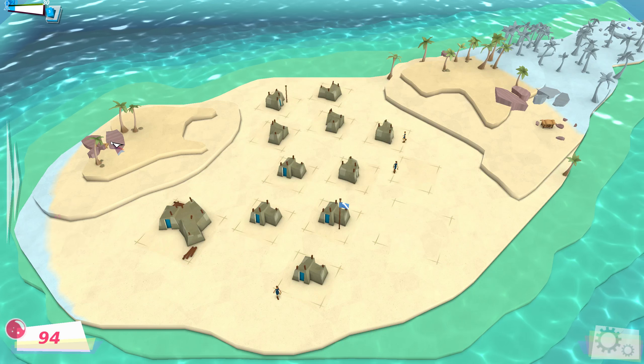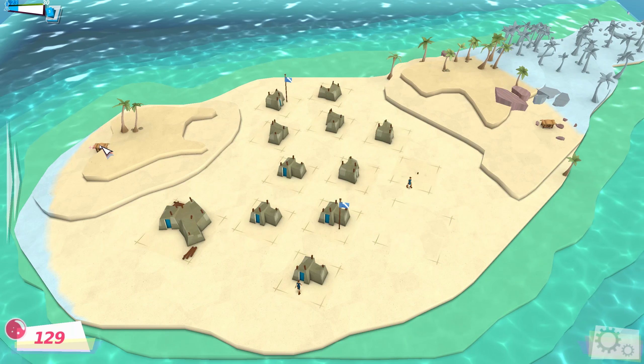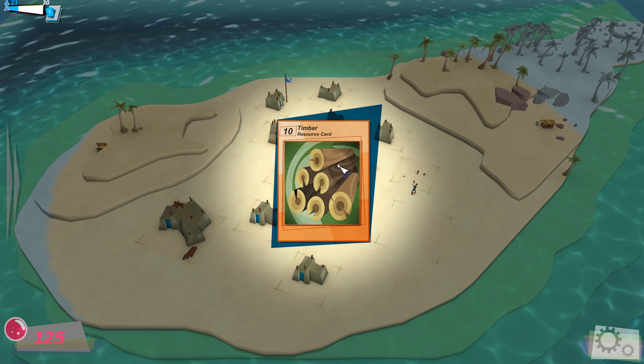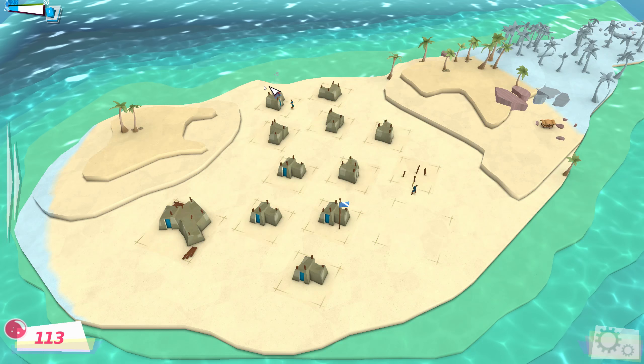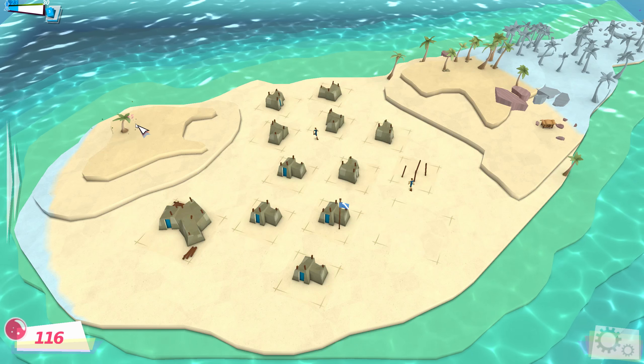So later on I've got some more stuff and you're still clicking on things, and you find a treasure chest, you open it, and I get timber. I have to wonder why it's in a treasure chest and not from the trees I demolished, because I seem to get belief from them instead. You can see belief popping up there.